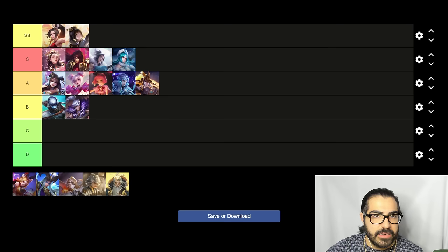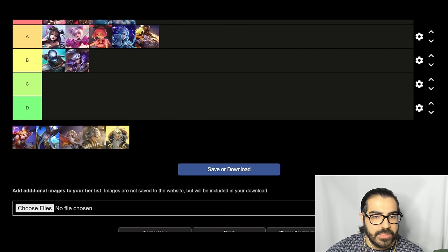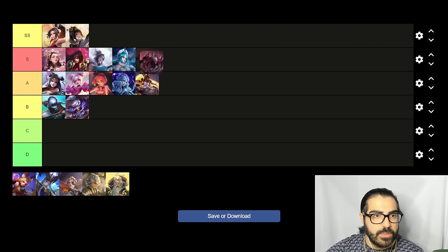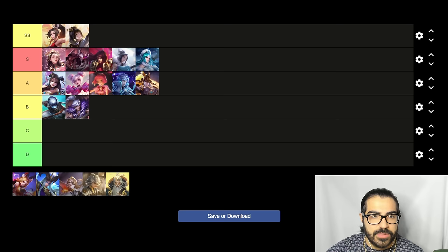Ganon Mo is definitely S tier — I forgot to mention him earlier. He has a lot of range, can reset skills, does a lot of burst, and is able to execute people. Very strong hero, probably placed just before Yu Han in the S tier rankings.